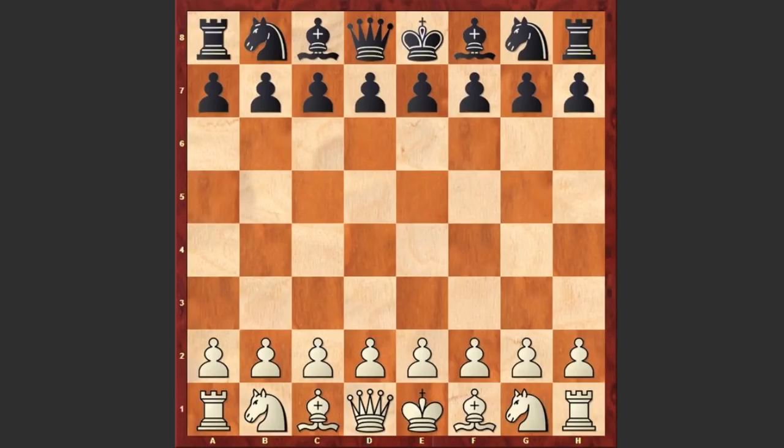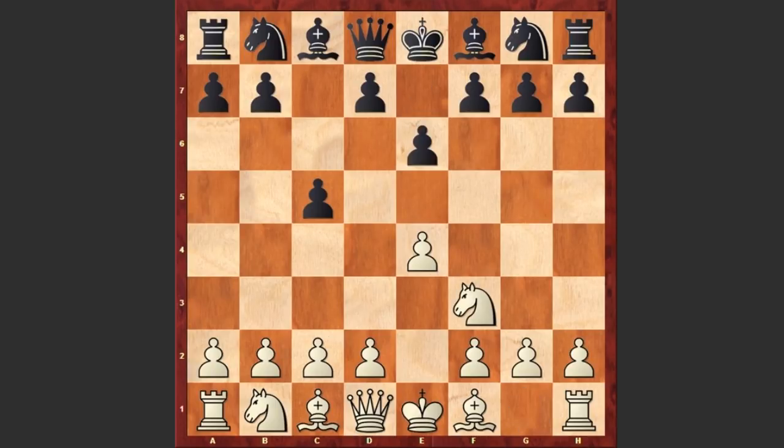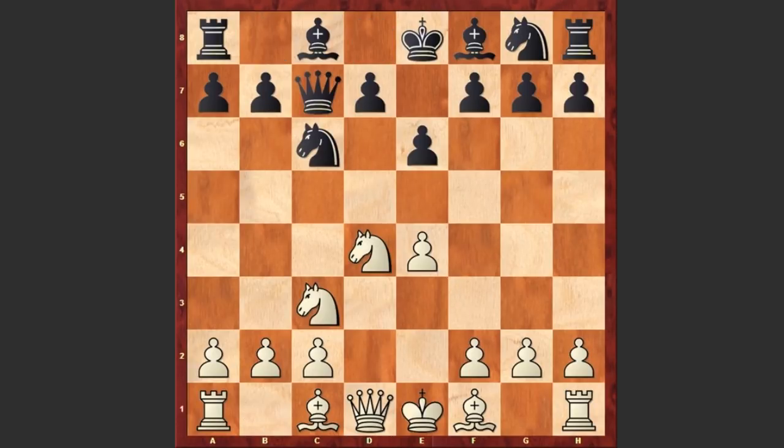Wei Yi, playing with the white pieces, started with e4. c5 by Haast — the Sicilian Defense — then Nf3, e6, d4, cxd4, Nxd4, Nc6, Nc3, Qc7, Be3, a6, and Qf3.